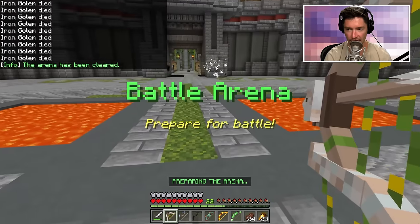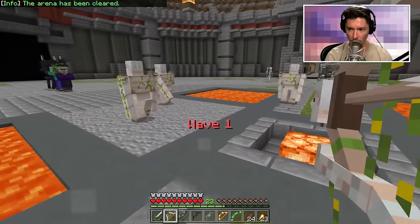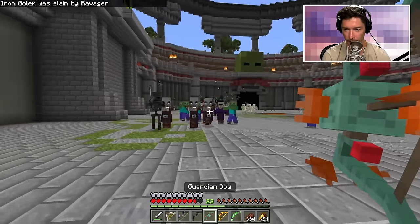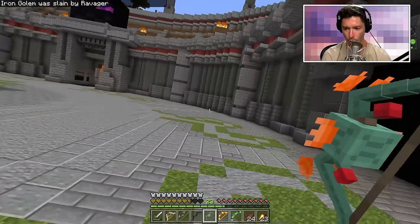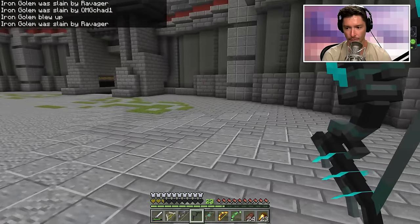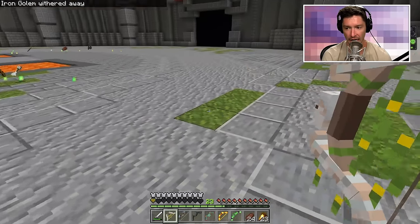Starting the fight — spawning guys in now, but they get deleted. Wave one! Whoa whoa whoa — okay, using the guardian bow immediately to get rid of the large amount of enemies. Switching to the wither bow — get out of here! We have the most insane mobs and I'm losing health so fast. This poison really hurts.